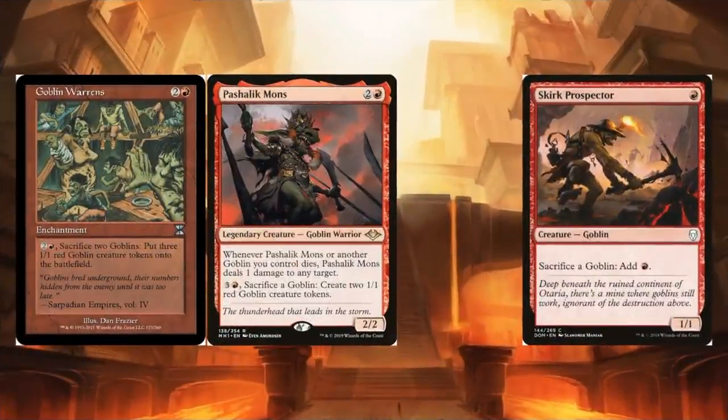There's a combo with goblins pointed out by Patreon supporter Champion of Thune. If you have Goblin Warrens or Bashalia Mons — or both — with Skirk Prospector in play, you sacrifice two goblins to Warrens or one goblin to Bashalia Mons and get one more goblin than you started with. With the Prospector in play you can sacrifice them for red mana, and with Zerda in play you net mana or net creatures. The caveat is you do need some number of goblins in the deck to start the chain — best in a goblin-centric build.